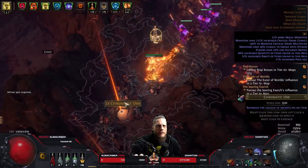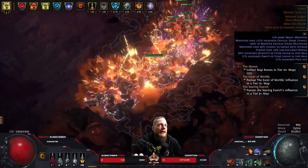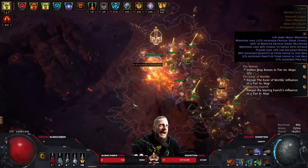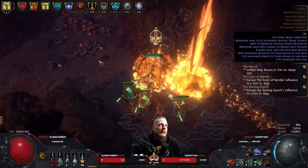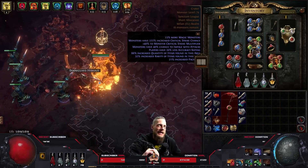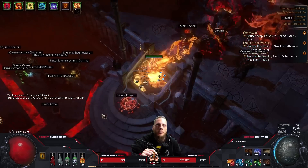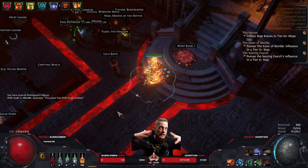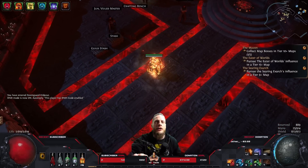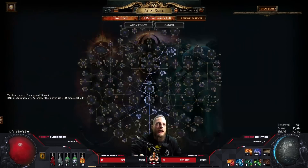With Shaper of Storms it's now worth stacking increased effect of non-damaging ailments, because this increases both our chill and our shock. About 30% of our damage is still cold damage, so stacking non-damaging ailment effect means our chills will be higher, reducing monster action speed as a layer of defense, and we'll also need less damage to inflict a big shock. Map showcase wise it's an absolute breeze — press one button, see the world burn, everything exploding, Herald of Ash going off, just an amazing time.